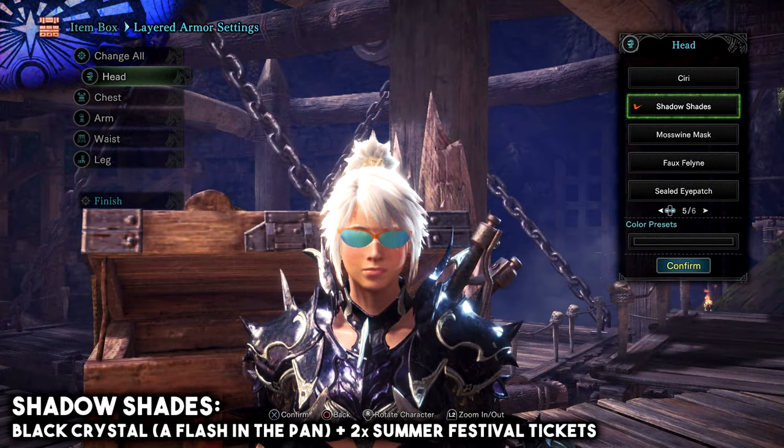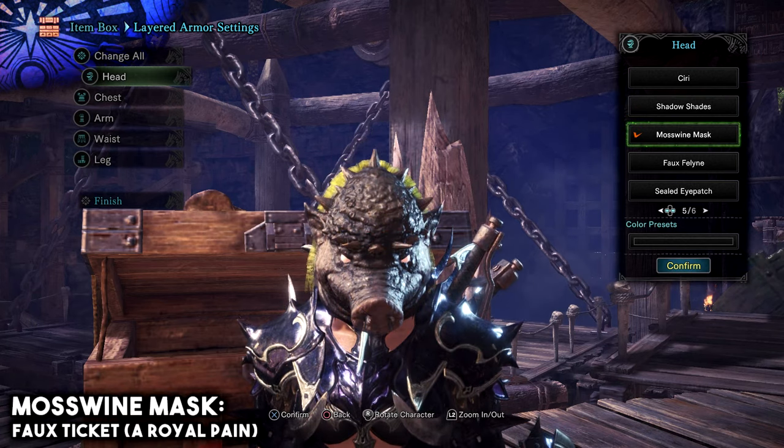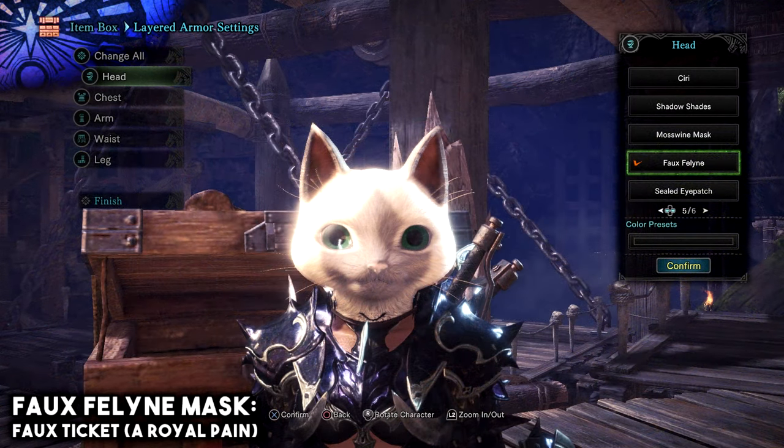For the Shadow Shades, you will need Black Crystals, which you can get from the event quest called A Flash In The Pan, and you will also need two Summer Festival Tickets. For the Mosswine Mask, you will need the Faux Ticket, which you can get by completing the event quest called A Royal Pain. And by also using the Faux Ticket from the Royal Pain event quest, you will be able to get the Faux Feline Mask.